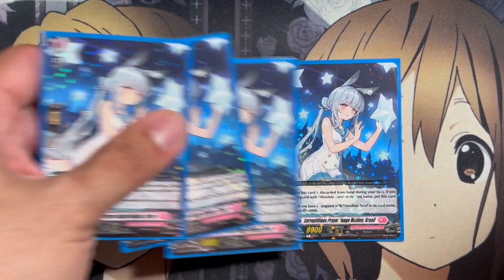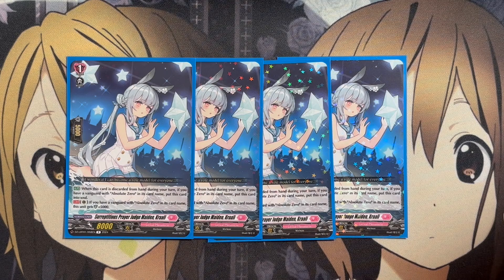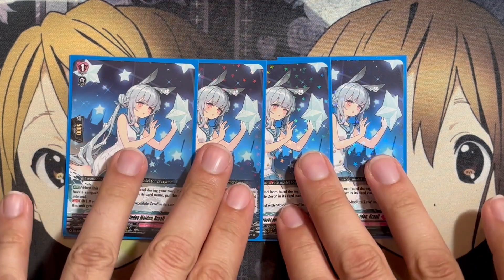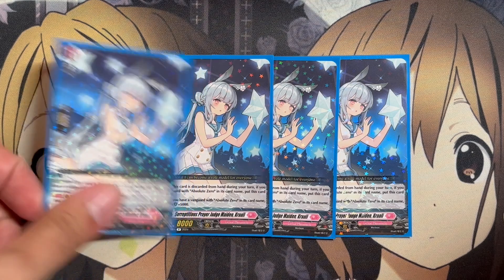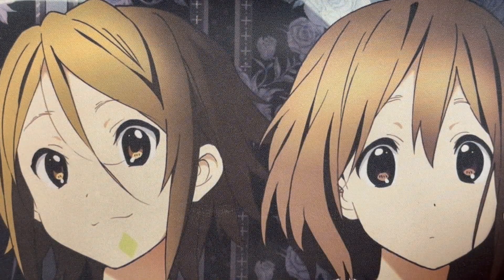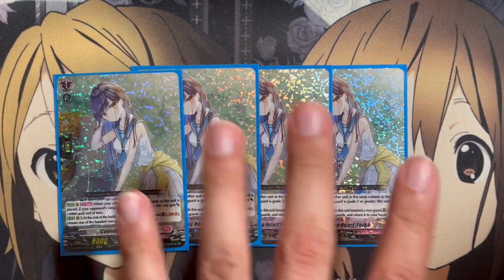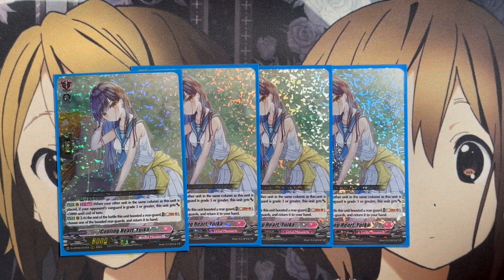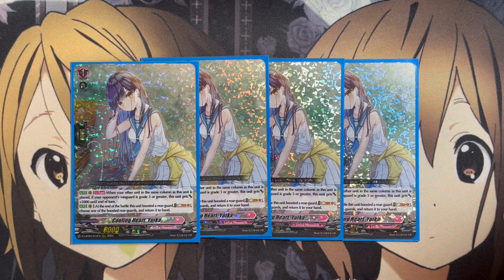For the grade ones, we're running four copies of Surreptitious Prayer Judge Maiden Krali. When discarded from hand during your turn, if you have a Vanguard with Absolute Zero on its card name, put this card into your soul for soul charge power. On the guard circle, if you have a Vanguard with Absolute Zero on its card name, this unit gets plus 5,000 shields, making it a 10k guard. We're also running four copies of Cooling Heart Yuika — when this unit boosts a rear guard and at end of that battle, you can soul blast one, choose the boosted rear guard, and return it to hand for potential discard use.